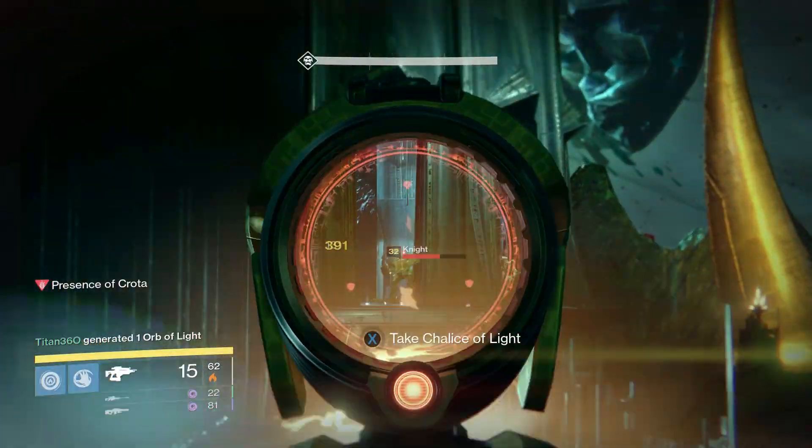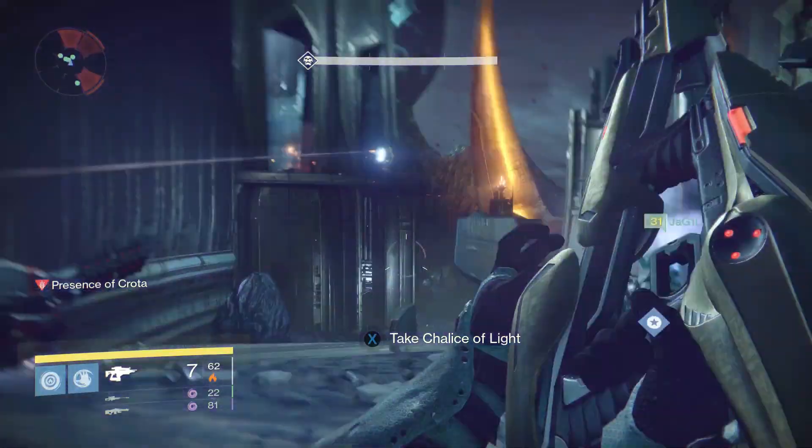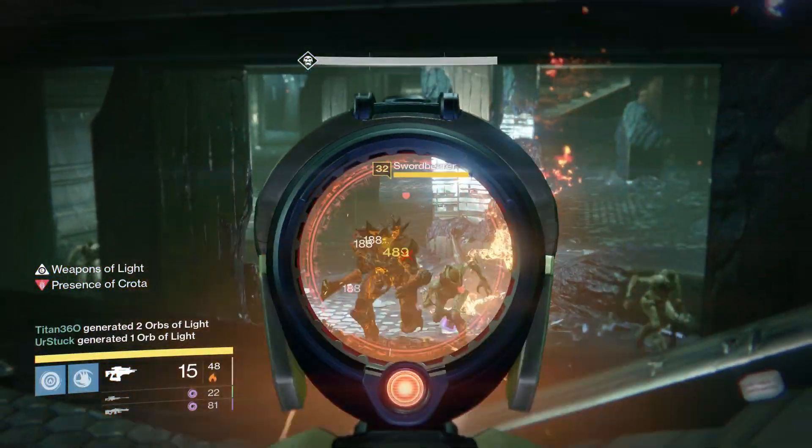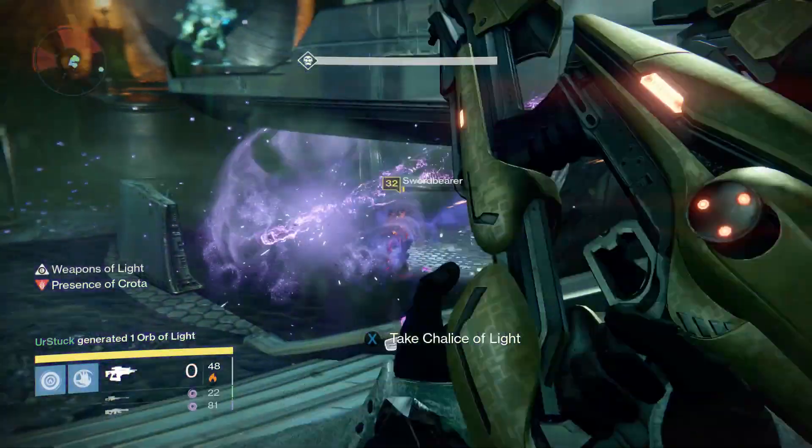The second mechanic of this fight is taking care of the sword bearers. Obviously the ultimate goal of this encounter is to defeat Crota, but unfortunately it is impossible to lower his health using any other means besides the sword, which is dropped from the sword bearer when you kill him.